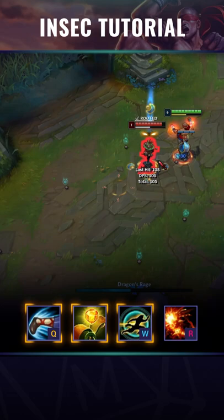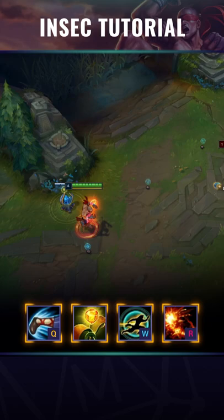You've got the full combo: Q to a target, then use your T, W, R to execute the full Insect.